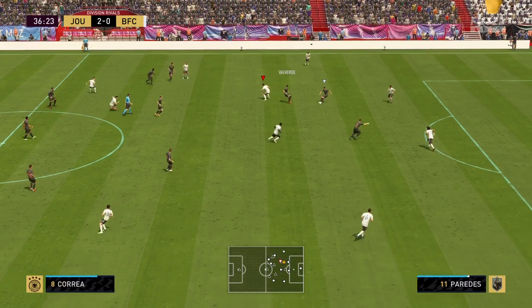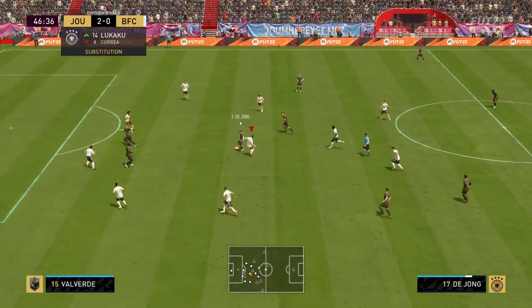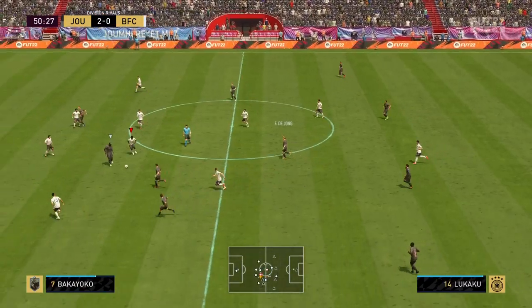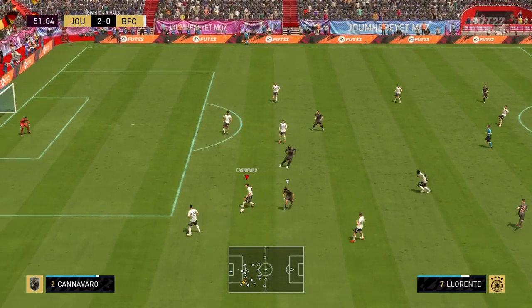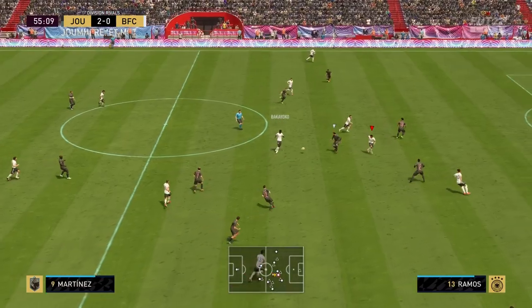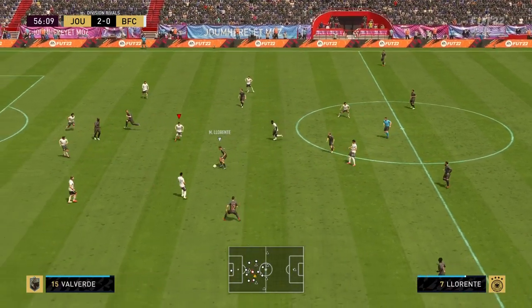The smaller center backs are back on FIFA 22. I know the 5'9" height might scare you off a little bit, but honestly if you pair him up next to a taller center back, you are good to go. He also has 95 jumping — same as Cordova who I believe also has high jumping. He actually won a couple of headers in the highlights, definitely two or three corners, which is a really good sight to see on defense.